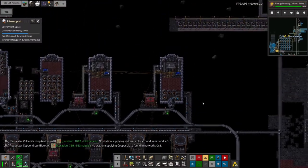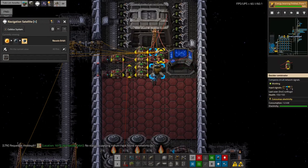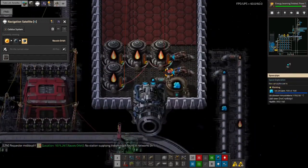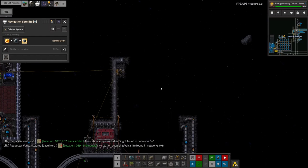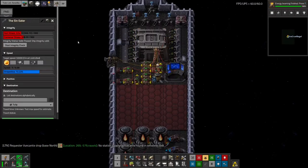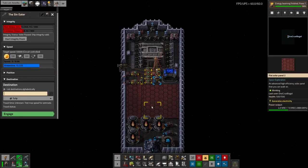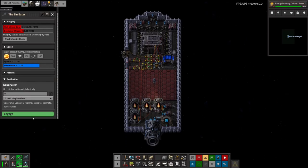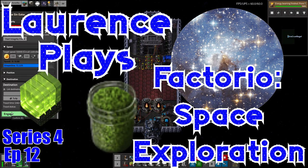If I hook this up now it should fly straight off to Tulip — let's find out. The first time you use a new spaceship I believe you have to hit engage manually, so I'll do that.